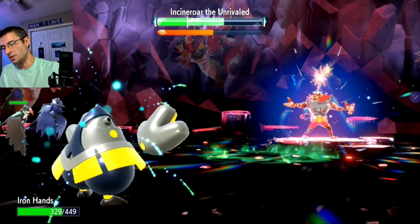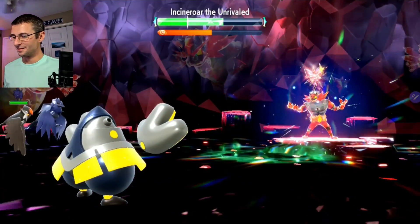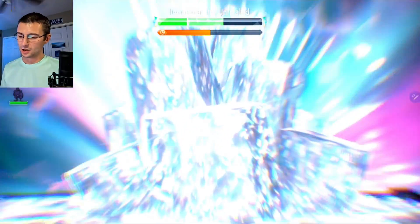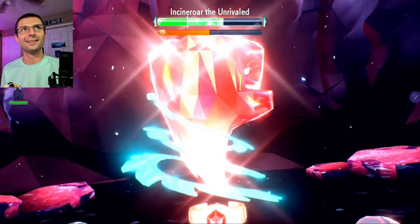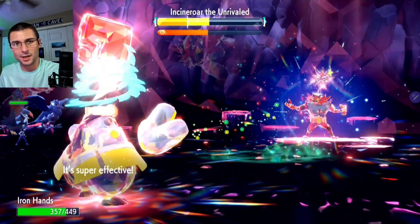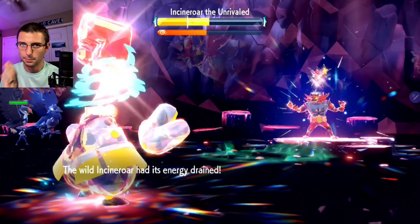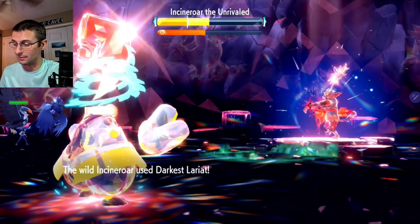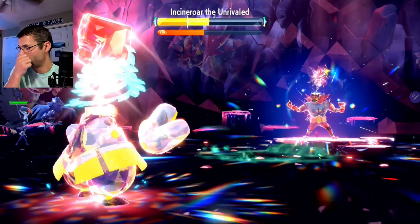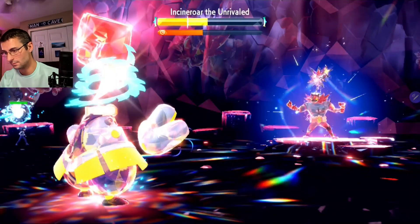Tera energy is ready — let's do this! Terastalized Iron Hands with 100% crit damage on Drain Punch is going to tear through him. We've got plus-five Attack. Below 50% he starts to double attack, and of course a critical hit plus another attack — plus he gets the coated Earthquake — technically three attacks if he double attacks the same turn. There's good damage on that Darkest Lariat; the Earthquake also hits us a bit.